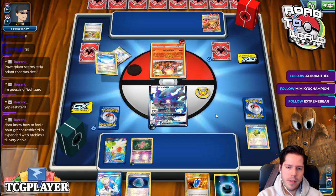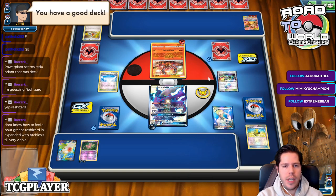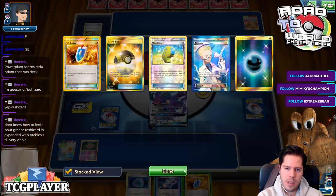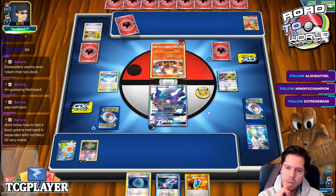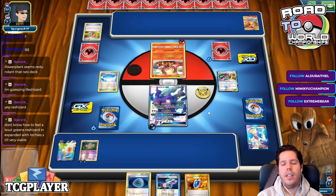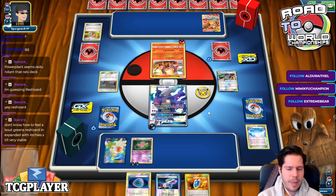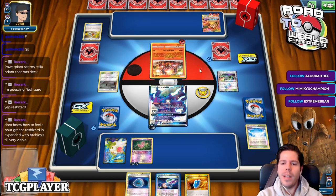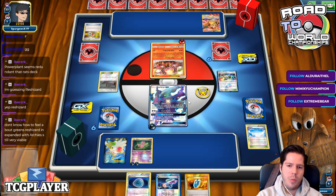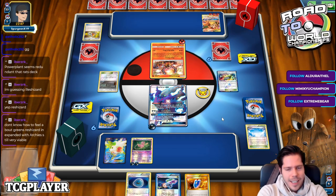Now I'm going to start for my opponent — this is a good thing to immediately counter. I'll attach to the Mew. My opponent says we have a good deck — thank you, likewise. I think our plan was to Restoration the Darkrai, play Hypnotoxic Laser on this guy, and Colress hoping to find an energy and get a KO. But with that Powerplant, now we can't Restoration, and our Colress is so weak.